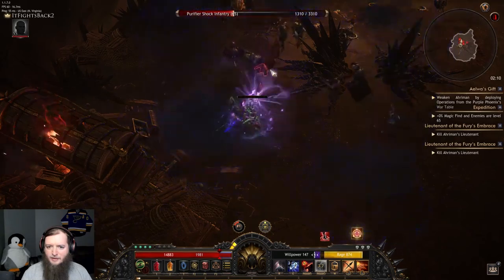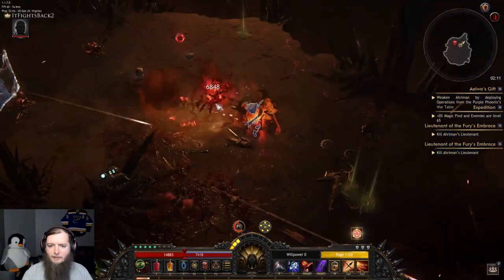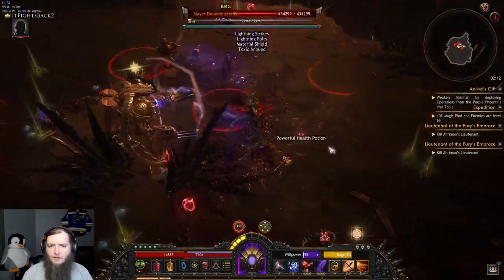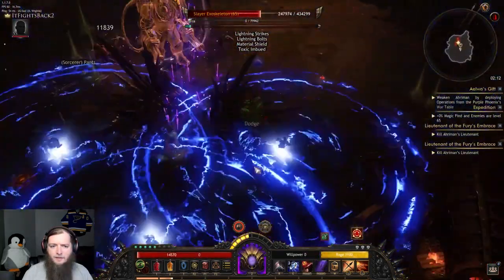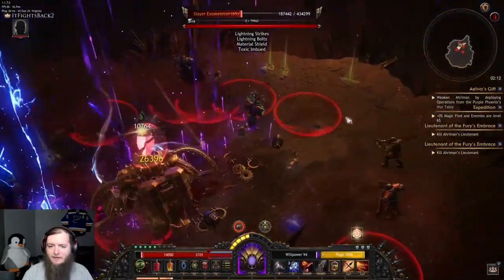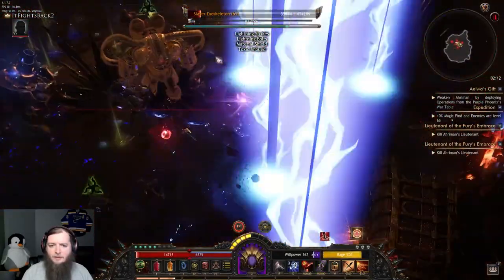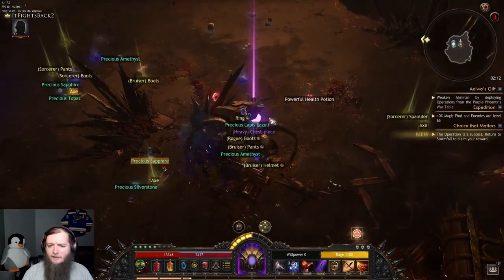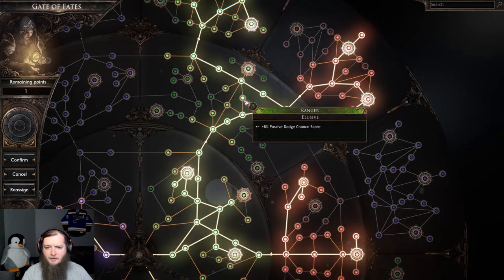That ability — right window to dodge that one. It didn't hurt that bad. Last one — slayer exoskeleton. This thing is doing different abilities than I've seen: lightning bolts, lightning strikes, big AoE things, on top of the lightning strikes just in the arena. Lightning everywhere. Should be dead. Heavy chest piece. Rogue boots. This passive point — there's an 8% dodge.